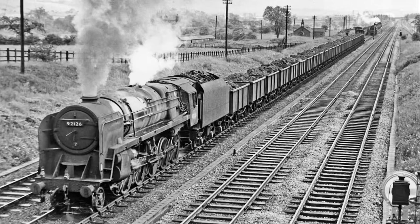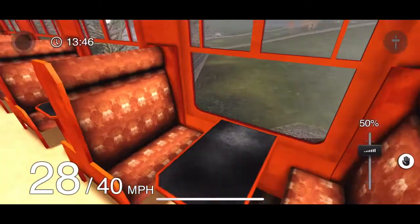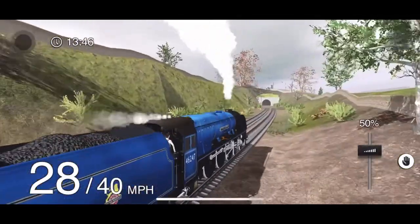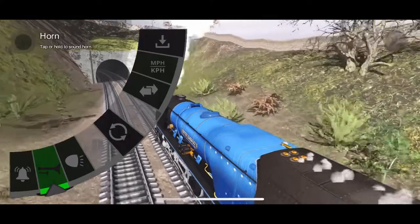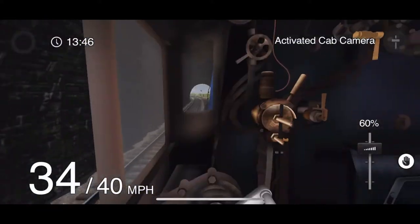Number four: the British Railways Class 9F. This is a really popular and really loved locomotive, and I really want it in the game. It's a really pretty locomotive — it's a freight locomotive, and it's probably one of the most fantastic British freight locomotives I've ever known. I just like it a lot, it looks really cool. And I'd especially love it if they added the Evening Star, which is the most popular 9F class.